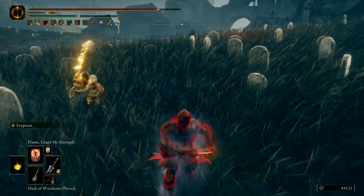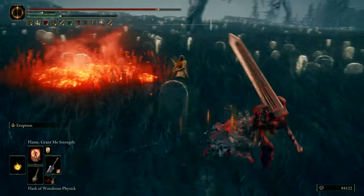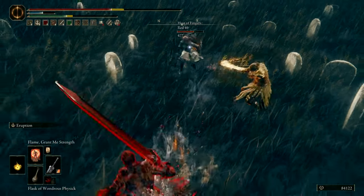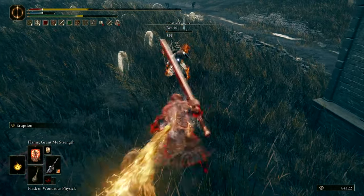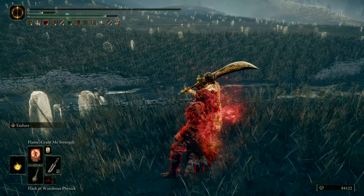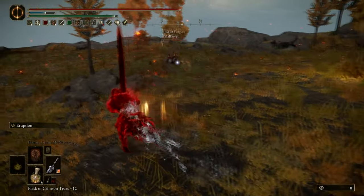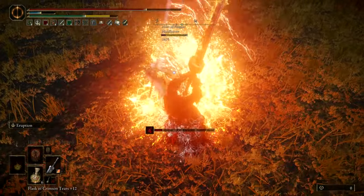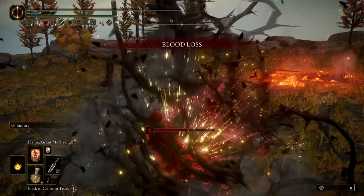Now let's take a look at some of the weaknesses of this build. The very first one is that if it rains you will deal around 10% less damage, which can make the difference sometimes. In this case I get the host real low and get the kill with the throwing knife, but he had less than 100 health left — that could have been the difference between me dying or not. Here's another instance where the rain makes the difference: I'm fighting a caster and the host, I poise with the Eruption Ash of War, he survives with less than 100 HP again, and then I get killed by the caster.